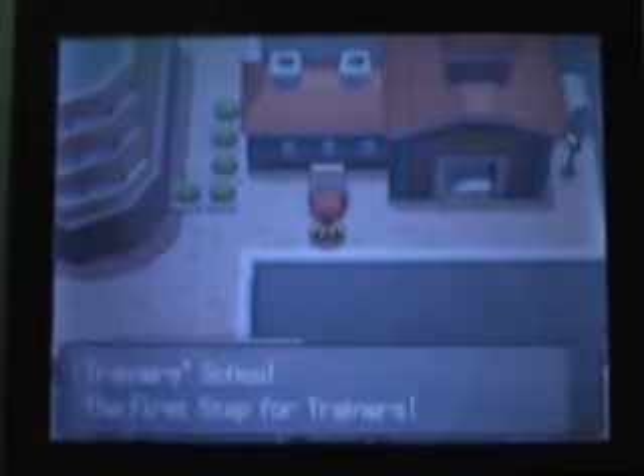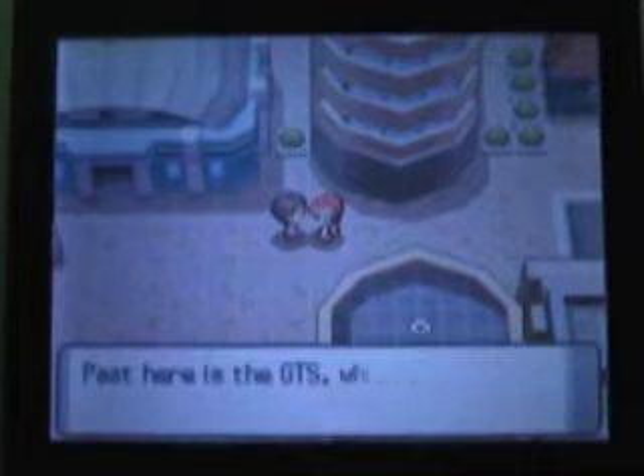Pokemon Center, as you know, is a building with a red roof. Trainer School — not really anything in here. Here is the GTS, Global Training Station.